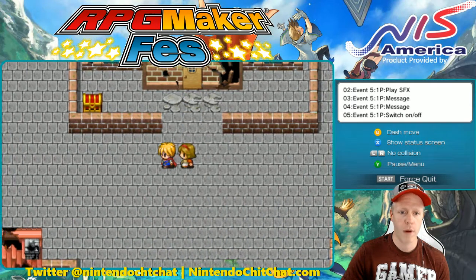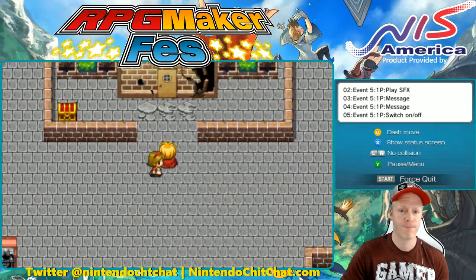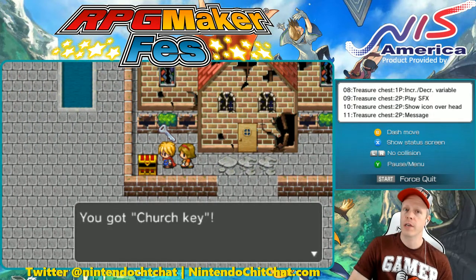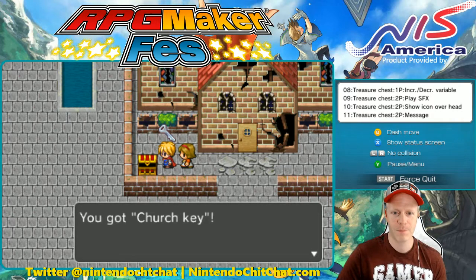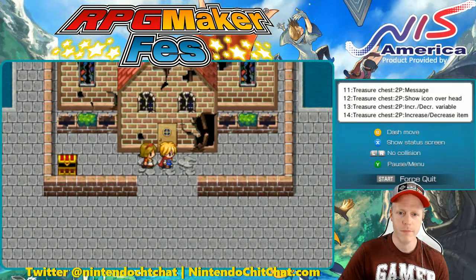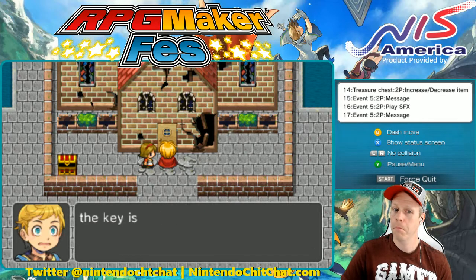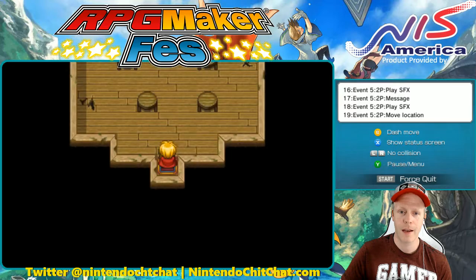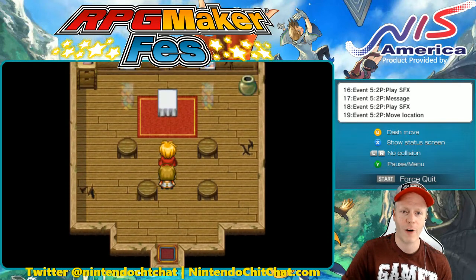So we're going to look around here. Oh, there's a treasure chest. Go to the treasure chest here. Oh, we got a church key. Awesome. Here goes nothing. The key is rusty. I heard it. And there we go — we are now in our church.